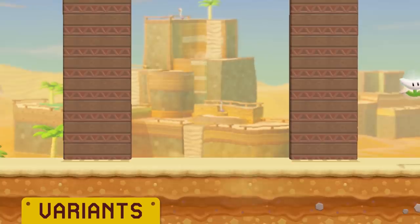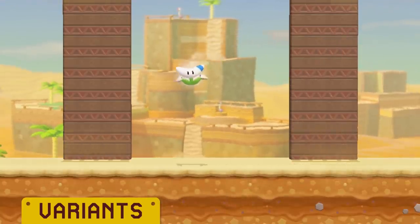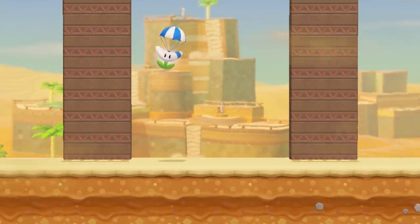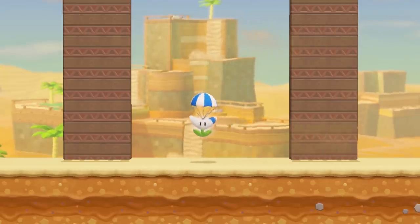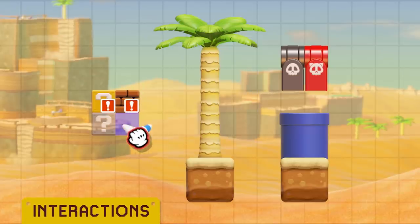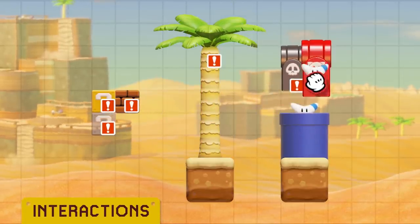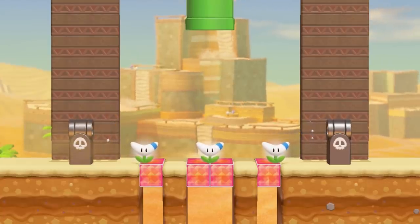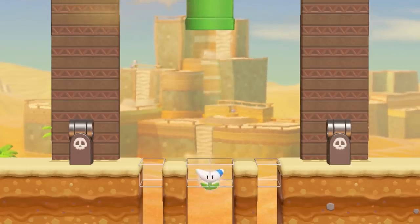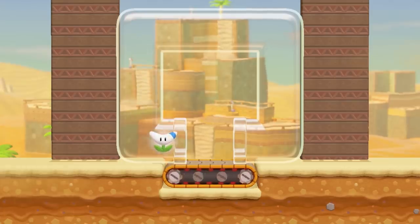A winged Boomerang Flower will travel across the screen, rising and falling one tile off of its horizontal axis as it moves. A parachuting Boomerang Flower will descend slowly toward the bottom of the screen, resuming its basic behavior when it lands. A Boomerang Flower is able to be placed inside fillable blocks, pipes, and Bill Blasters. A pipe and Bill Blaster will release one at a time, only producing another once the first is no longer loaded.